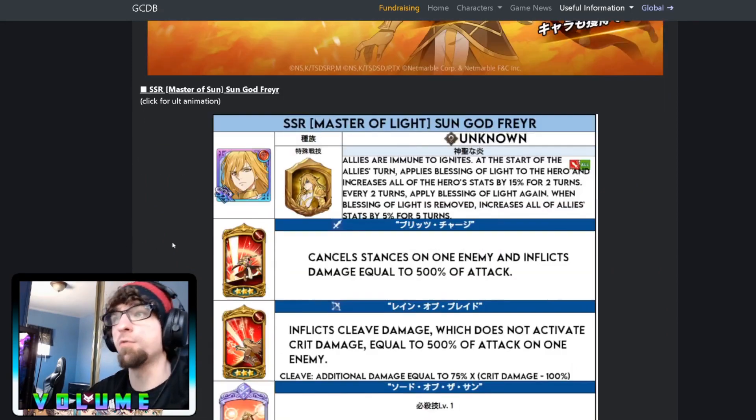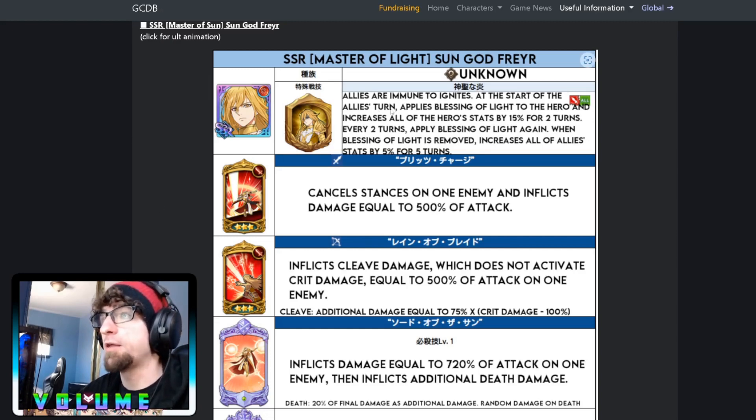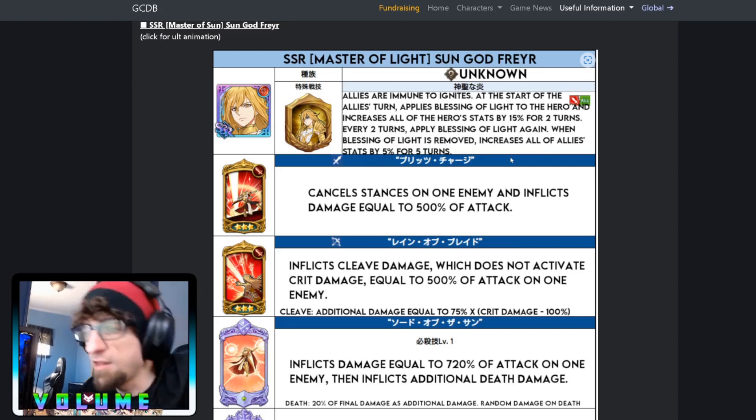This is Master of Light, Sun God Frayer — not Freya, Freya is his sister. His passive: allies are immune to ignites. At the start of the ally's turn, applies Blessing of Light to the hero and increases all hero stats by 15% for two turns. Every two turns, applies Blessing of Light again. When Blessing of Light is removed, increases all allies' stats by 5% for five turns.